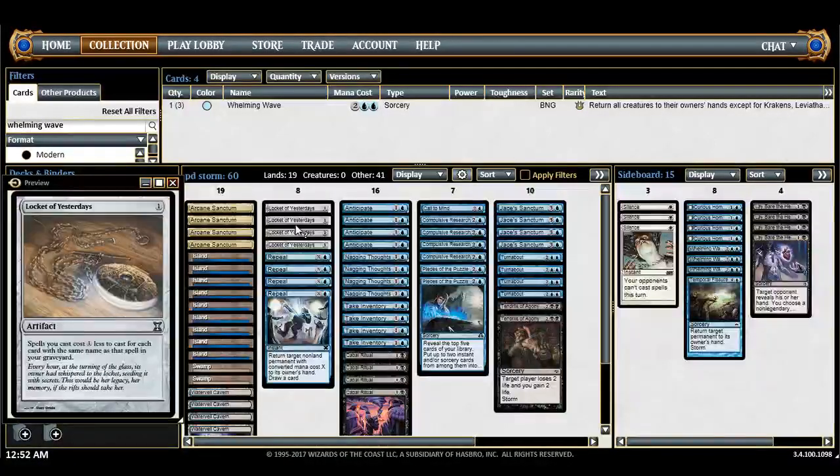Locket of Yesterdays makes all your spells cost less the more you cast them, so it's really good with Take Inventory. It's a good one-drop to start. The best trick is to have one in play and one in your graveyard — then you have the two Lockets and you cast Take Inventory for free. That's really important.